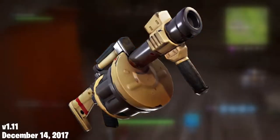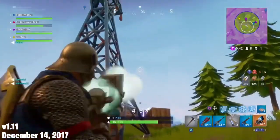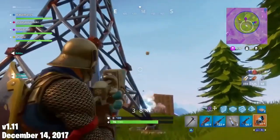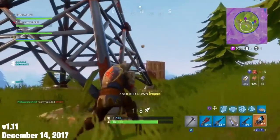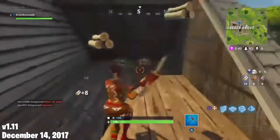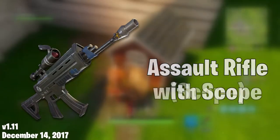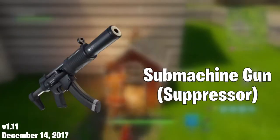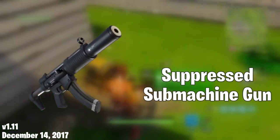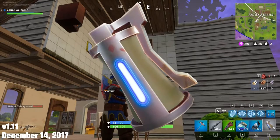The Grenade Launcher technically returned, but it was reskinned as a Snowball Launcher for the holidays. Like the Rocket Launcher and the Pumpkin Launcher, these two weapons were exactly the same, except the Snowball Launcher screams. Three weapons also got renamed: the Assault Rifle Burst became the Burst Assault Rifle, the Assault Rifle Scope became the Assault Rifle with Scope, and the Submachine Gun Suppressor became the Suppressed Submachine Gun. The Grenade now has a trajectory arc and a new icon that actually looks like the grenade in-game.